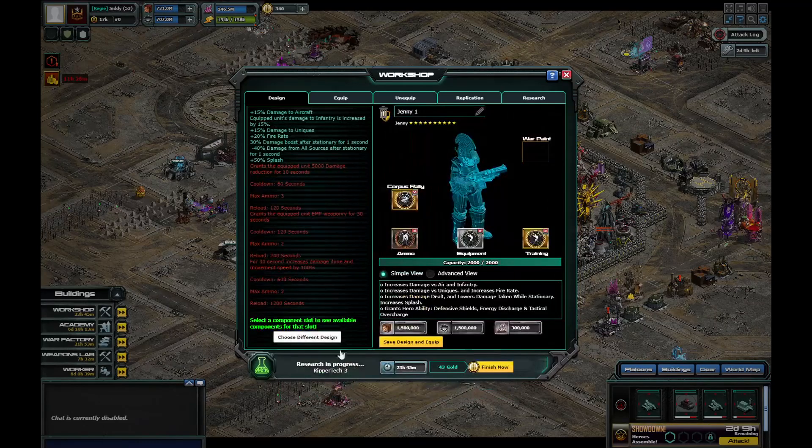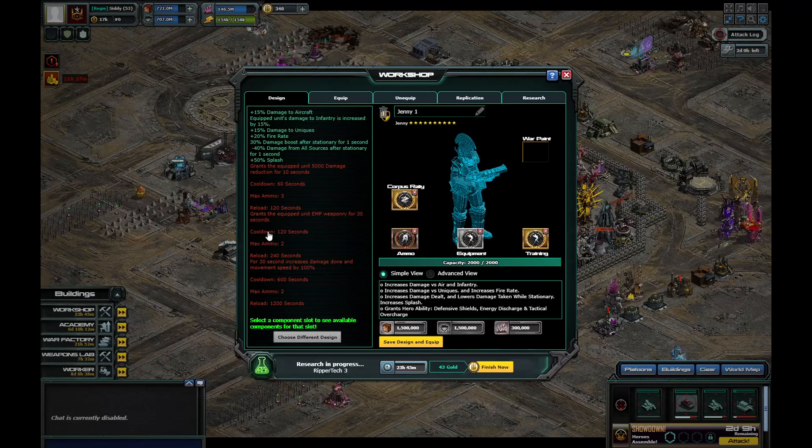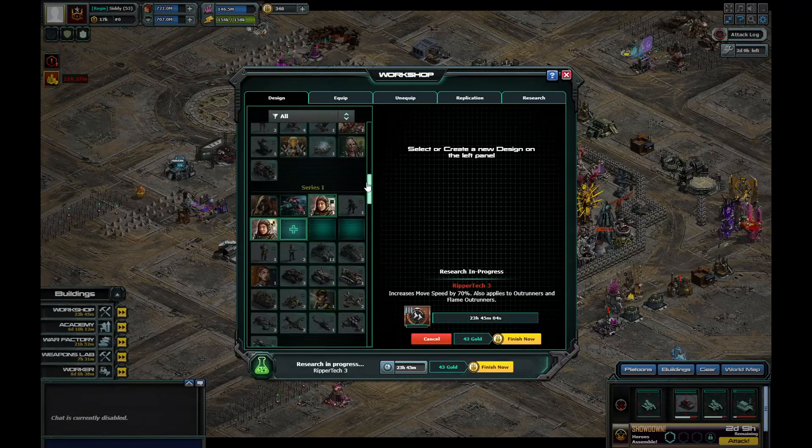Going back to the Corpus one on Jenny: the first one grants the equipped unit 500 damage reduction for 10 seconds, cooldown 60 seconds, max ammo three, reload 120 seconds. The next one grants the equipped unit EMP weaponry for 30 seconds, cooldown 120 seconds, max ammo two, reload 240 seconds. The third one is 30 seconds of increased damage and movement speed by 100%, cooldown 600 seconds, max ammo two, reload 1200 seconds.